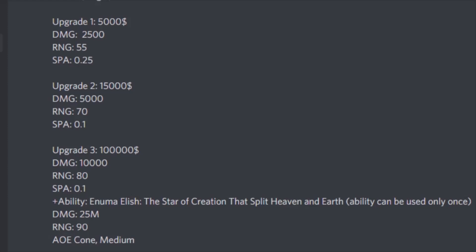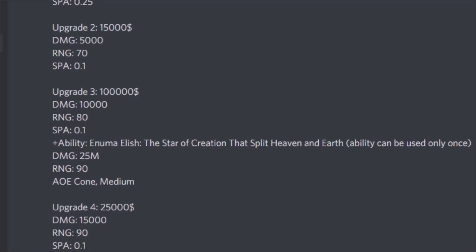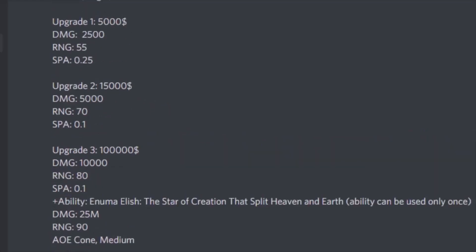At Upgrade 3 he will also get his ability: Enuma Elish, or EA — 'the star of creation that split heaven and earth.' The ability can be used only once. The damage will be 25 million, range is 90, and it's AOE cone medium, which means you need to make sure you use it right because if your placement is off you won't be hitting that much even with your nuke damage.